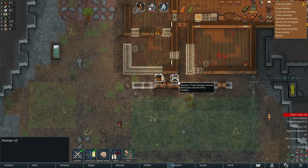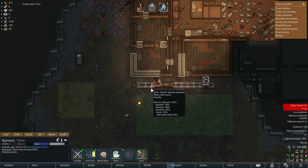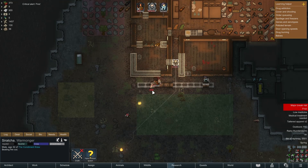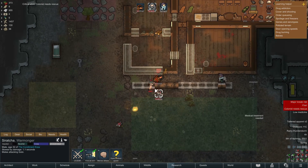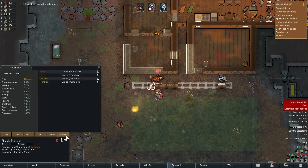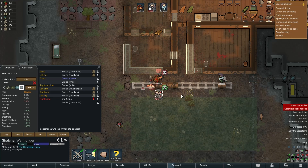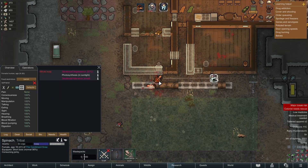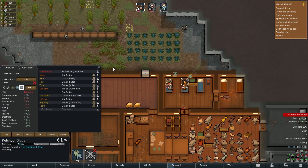Spinach and Ketchup dealt with the next raid. I gave Ketchup the flame bow - thankfully it was raining - but in the end I got rid of that bow because it caused more problems than it was worth. Ketchup went down again. Sriracha rushed out to the rescue even though he was badly wounded. He's quite a good melee fighter, so he was kind of the turning point in most of these melee fights.